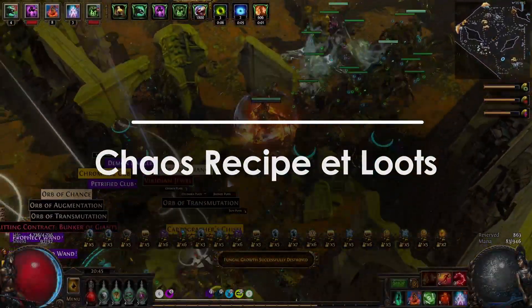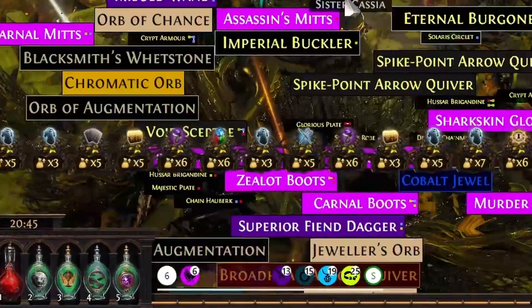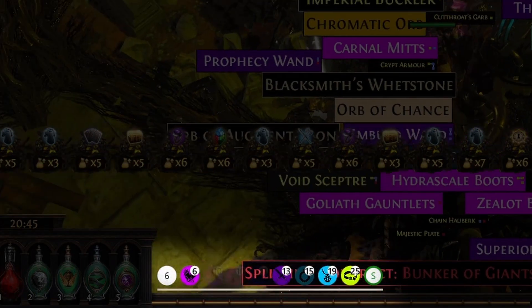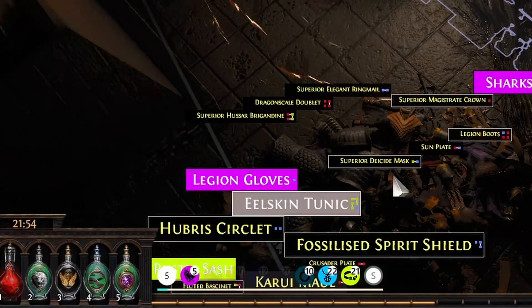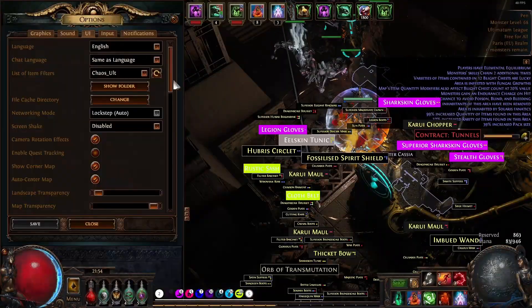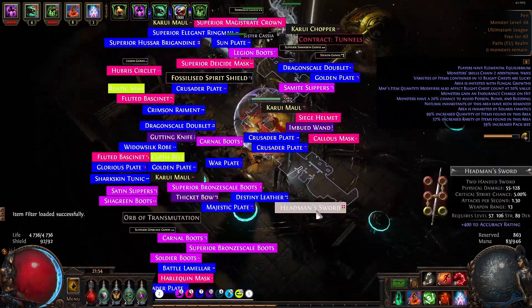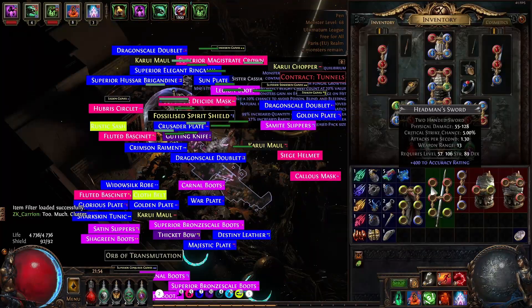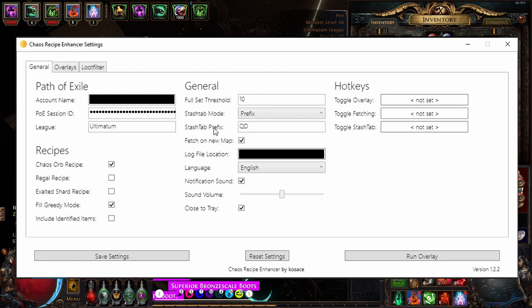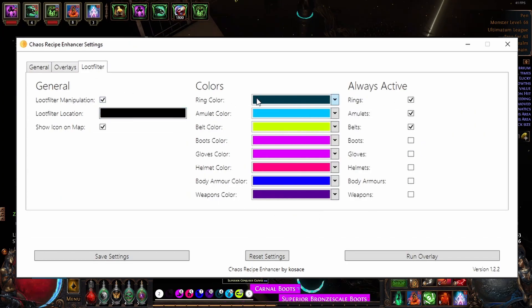Au moment de récupérer les loots, j'utilise l'outil Chaos Enhancer afin d'optimiser le ramassage d'objets pour la recette de Chaos. Ce logiciel permet de vous indiquer la quantité d'items qu'il vous manque pour chaque type d'objet afin de réaliser cette recette, en fonction du nombre d'items que vous possédez dans votre coffre. Il changera donc votre loot filter en fonction de vos besoins, mais aussi en fonction des couleurs et des paramètres que vous aurez au préalable configurés. Pour faire court, j'ai configuré l'outil afin qu'il scanne la page dédiée au loot, afin qu'il calcule mes besoins d'items, et j'ai changé le code couleur de chaque type d'items afin de mieux m'y repérer pour le ramassage d'objets.